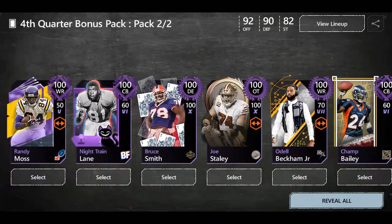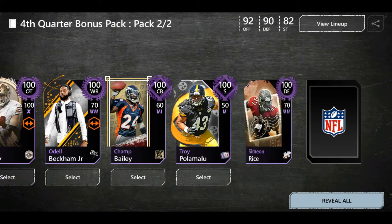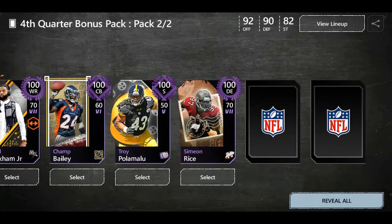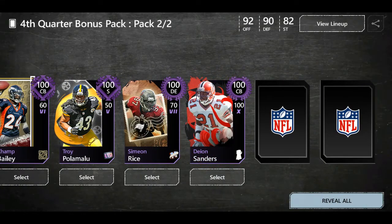I think I can only choose one — I'm pretty sure just one. We've got Troy Polamalu, Simeon Rice, Deion Sanders — oh, that's a sick card. That's actually a sick card.